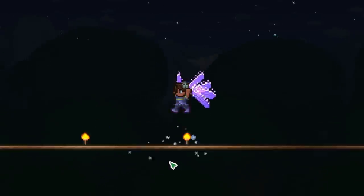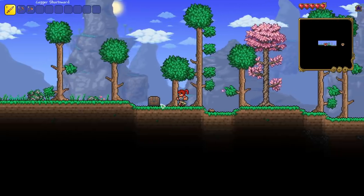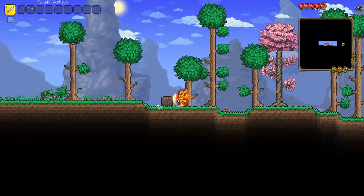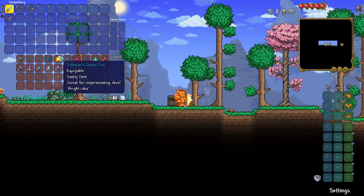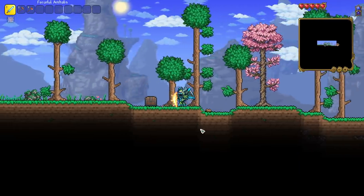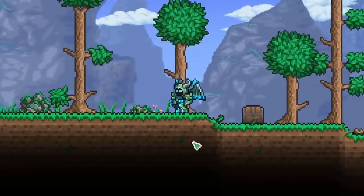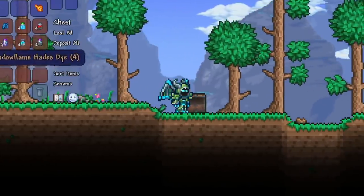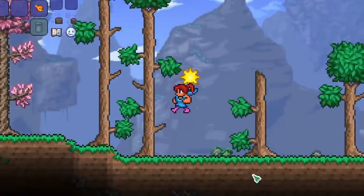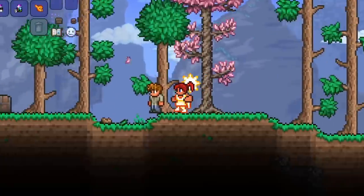I'm going to quickly switch over to a female character so we can see what these look like. Here is a female character I just created. Let's put on some solar armor, and now let's try out these vanity sets. Starting with the Grox set — it looks almost identical on a female character, I can't notice any changes. So here is the Safe Man set, and it looks pretty cool. I actually really like the way it looks on a female character — I think it looks a little bit better. I just put on the Infernal Wisp dye, and that looks kind of fun.